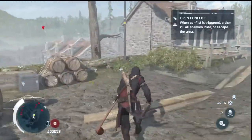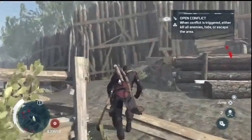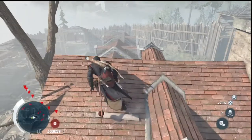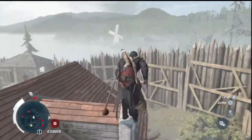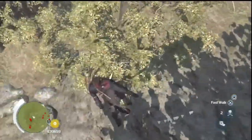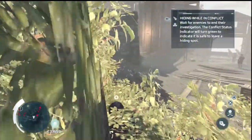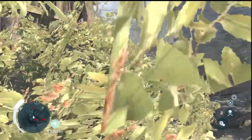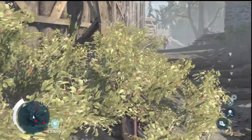Now if for some reason you do get caught and you need to escape quickly, go ahead and jump on this roof, get across the roofs here. You should be able to escape them by jumping into this grove here and ducking. Connor's pretty good at evading enemies — you just hide in these groves and wait until the all-clear is given.